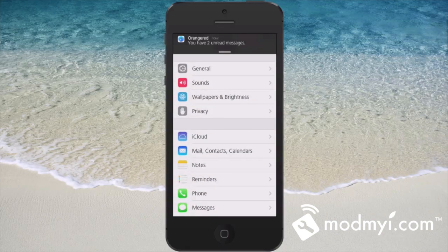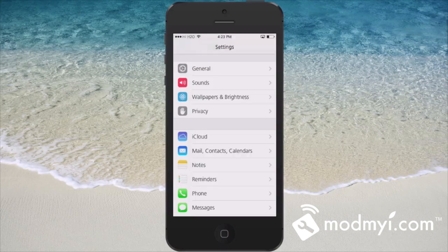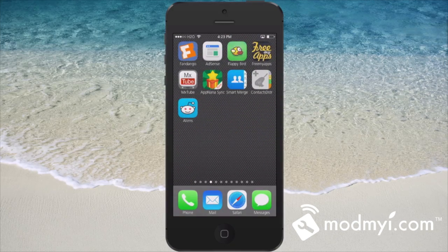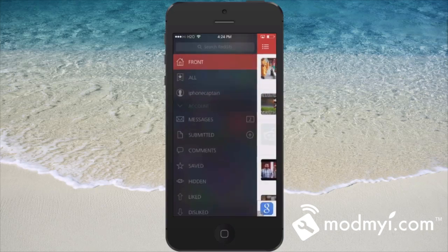You can see up here at the top I can get a notification right now stating I have two unread messages in Reddit. I have Alien Blue installed here, so let's open it up. Look at my messages right here — I have two unread messages, which is exactly what it just showed me on the screen.